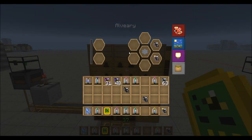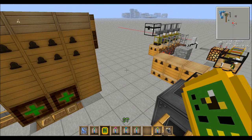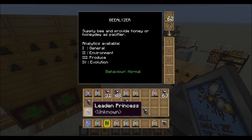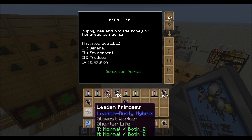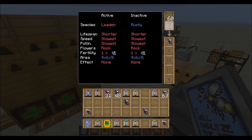But because these guys have four different types of bees that this can possibly turn into, we're not guaranteed that this is a leaden purebred princess and a leaden purebred drone. In fact, it's a leaden-rusty drone or princess, and the drone is not much better.